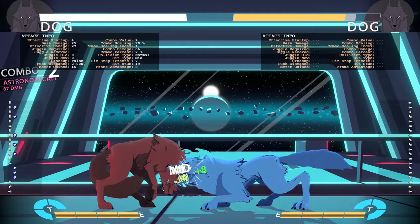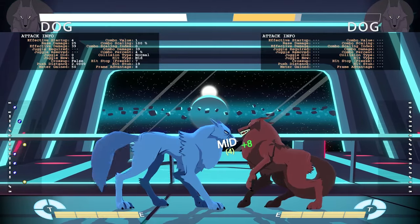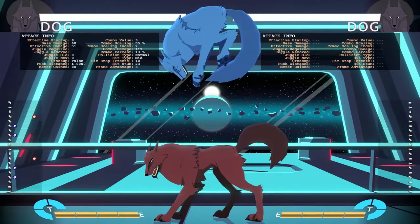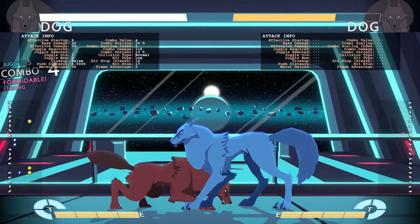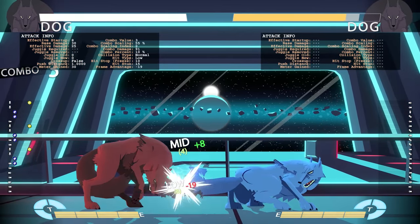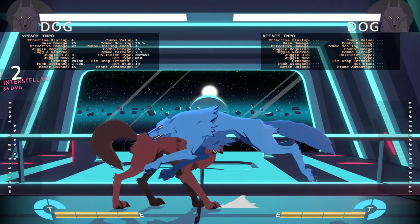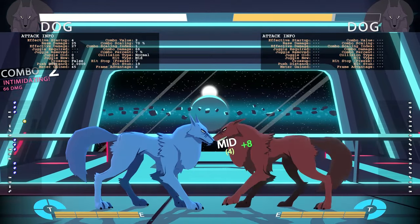Crouching light punch technically links into crouching hard punch too, which is a pretty good knockdown. So yeah, it's a very good combo starter and hit confirm. It's pretty safe on parry — if you get parried and they block, you're usually pretty safe.